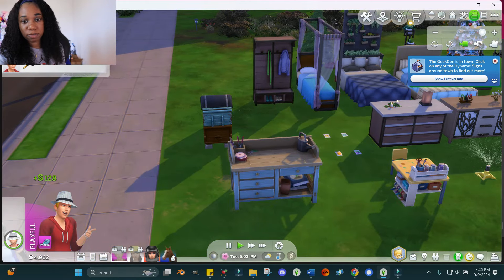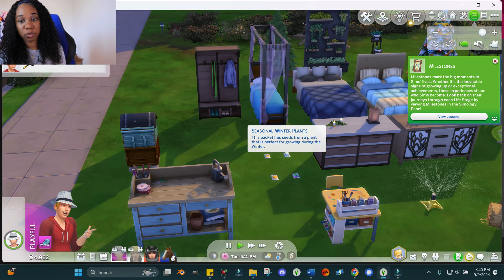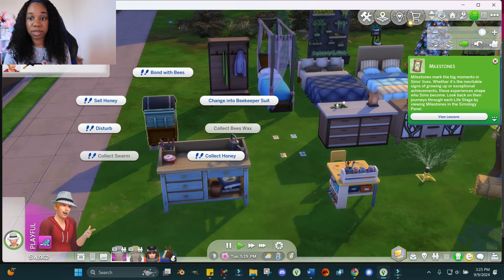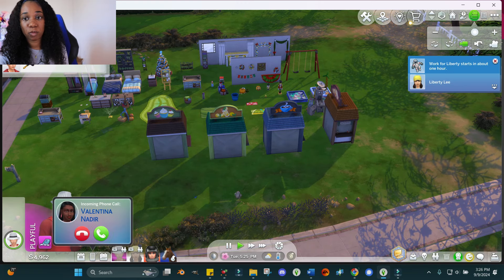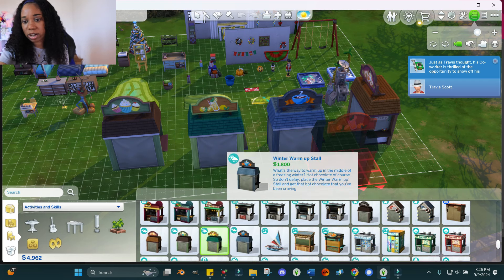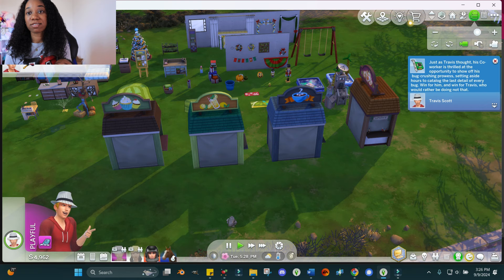There's also a flower arranging station since this pack comes with flowers and plants. You'll also find seasonal plant packets for winter, spring, summer, and fall. Another really great gameplay feature is beekeeping — you can actually be a beekeeper, which is a fun addition. The pack also comes with four seasonal food stalls for winter, fall, summer, and spring, each offering different foods. Winter has hot chocolate, summer has grilled burgers, and each season has its own menu. You can place them at festivals or keep them at your house and hire a vendor.